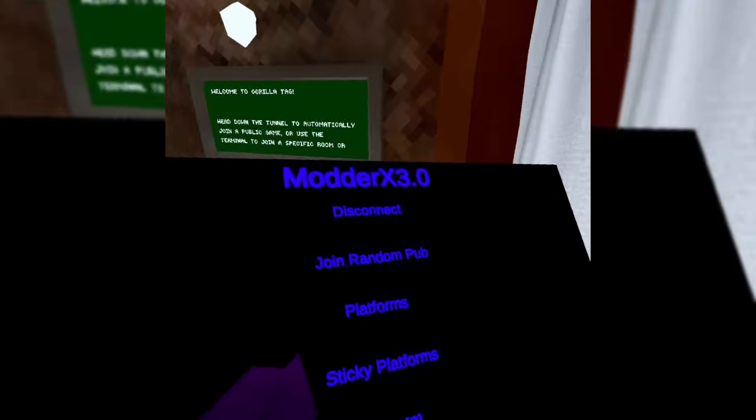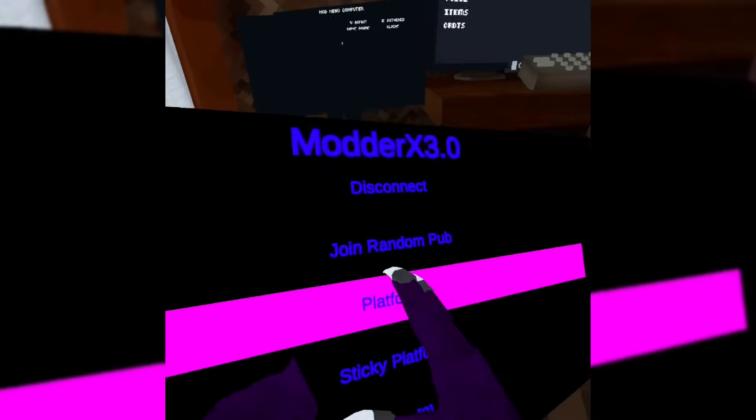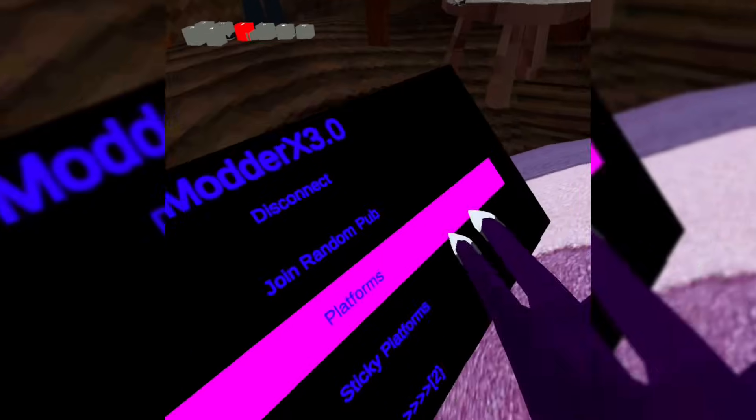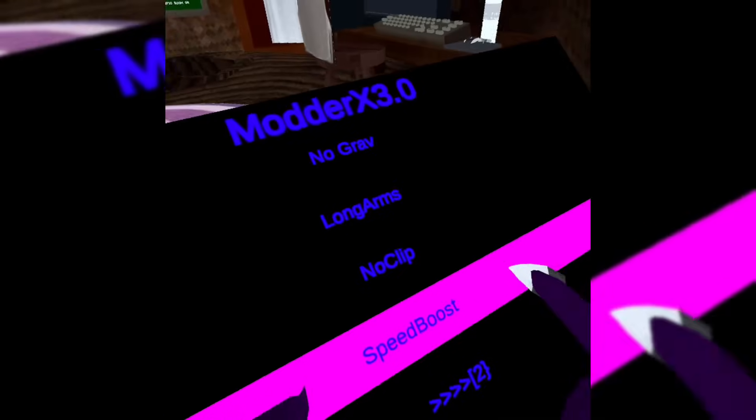This is Moderate X 3.0. Features: connect, join in the pub (not working), platforms, sticky platforms, no grab (not working), long arms, no clip — hold down A to no clip — and speed boost which gives you a big speed boost.